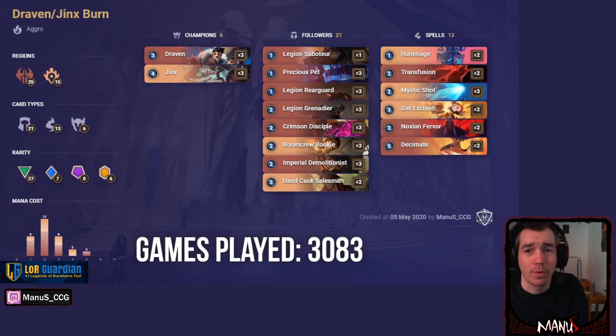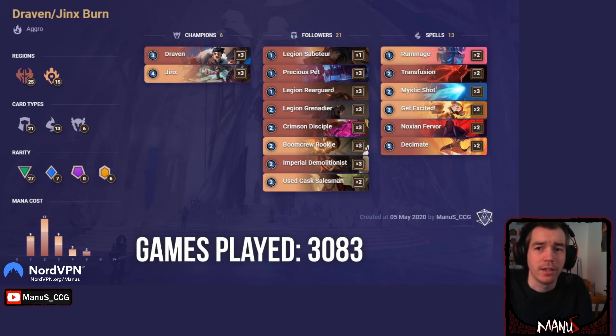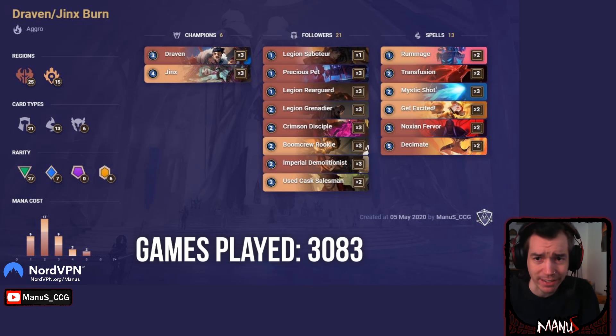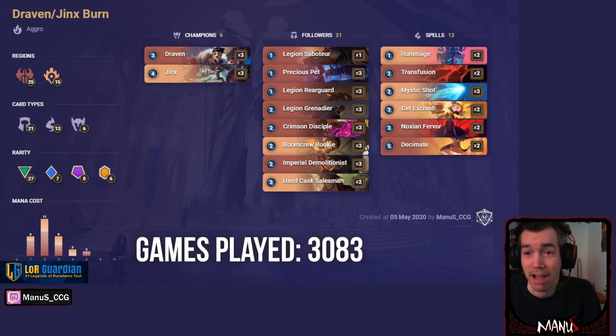This deck is shaving so many super good cards. Used cast placement is insane in burn — it buys you so much time while also dealing damage. Only running seven one-drops in your burn deck is unforgivable. Then only two Fervor, only two Get Excited, only two Decimate — three of your best burn spells is equally baffling. This deck basically doesn't know what it wants to be — it doesn't know whether it wants to be a beatdown aggro deck or burn deck, and ends up not being great at either.